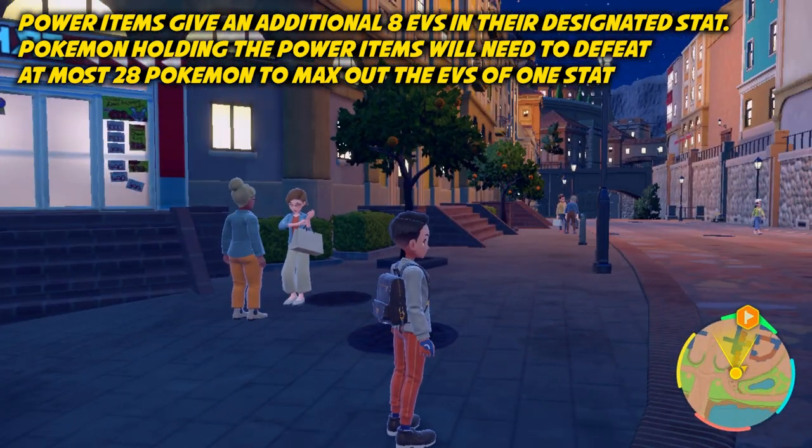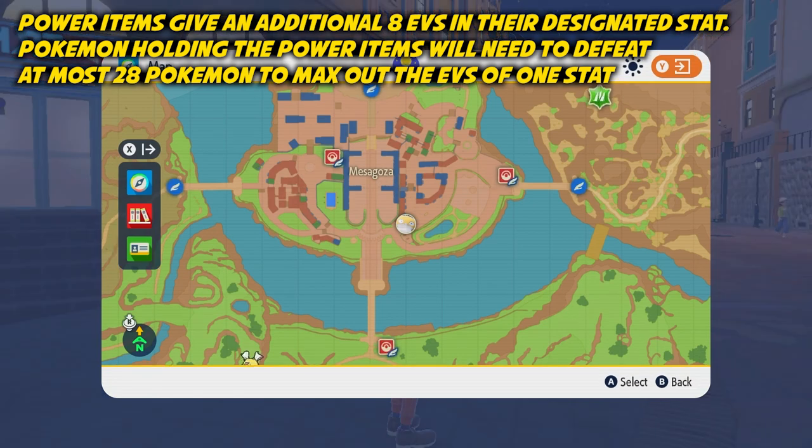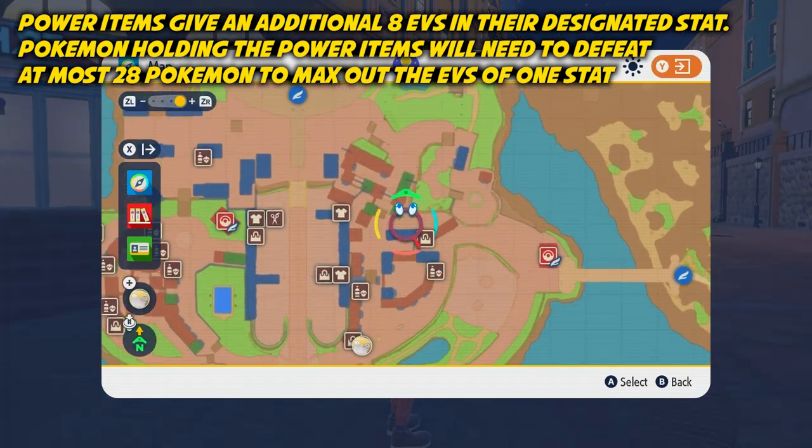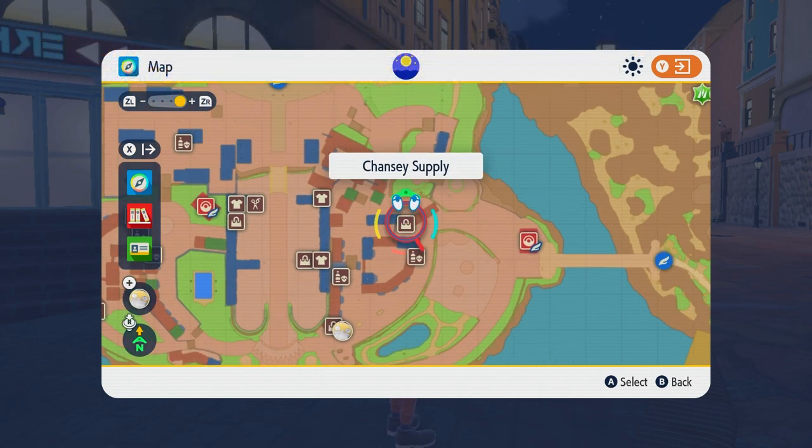Next I'm going to head over to show you the other useful items, which are the vitamins in Pokemon Scarlet and Violet. These are located in the Chansey Supply store in Mesagoza. I think they might also be available in other Chansey Supply stores across Paldea, but I believe the vitamins are only purchasable from Chansey Supply.